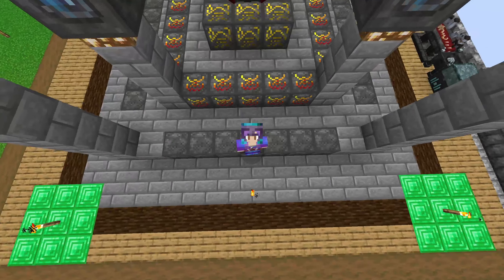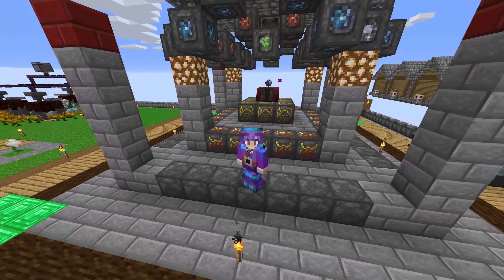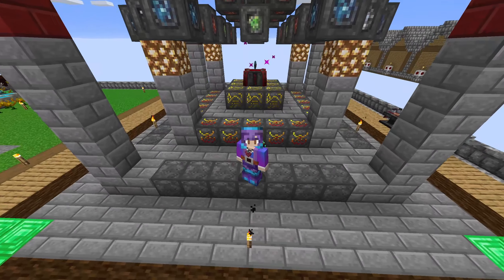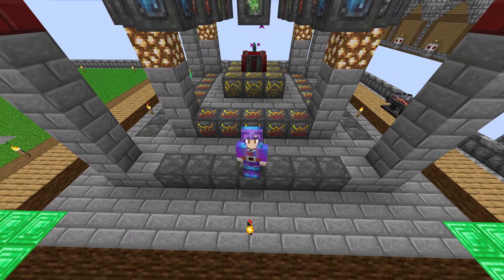Hello everybody and welcome back to Sky Bees. In this episode we upgrade our altar to tier 4 and we also make our Well of Suffering ritual so we can kill zombies and fill our blood automatically, so we don't have to keep sacrificing our own blood. Hope you enjoy!